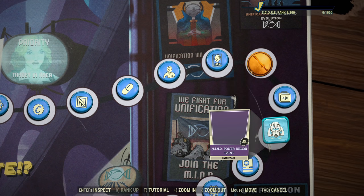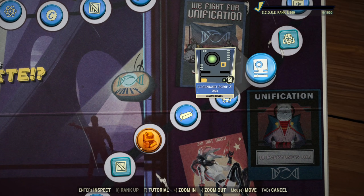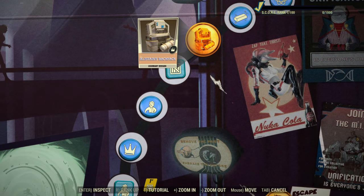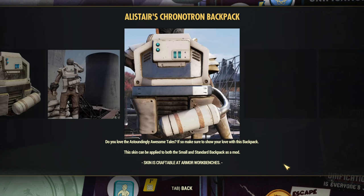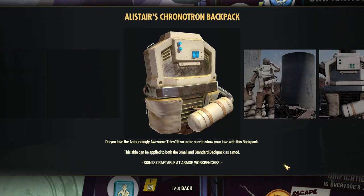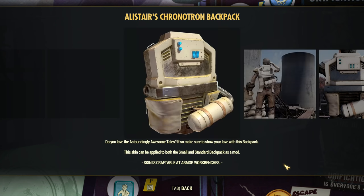Nine lunchboxes. Mind paint for the power armor — for which one now, I don't know. Then we have Legendary Script, more Atoms, more Gold Bullion, and Alistar backpack. What do you guys think? It's unique — I get like a Star Wars vibe from this Alistar backpack. Not 100% sure, but that's my first feeling looking at this backpack and it does look quite good. I like it.